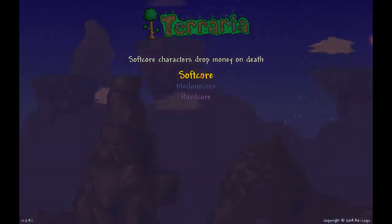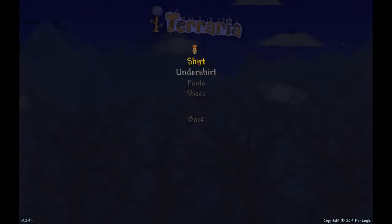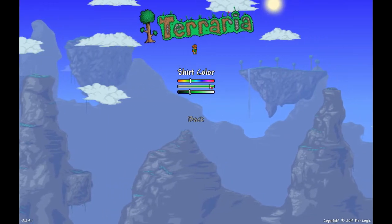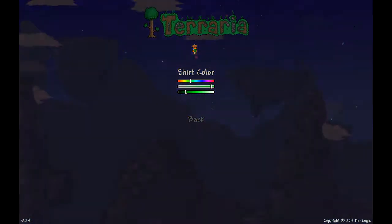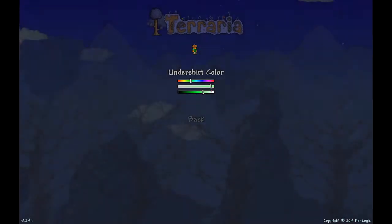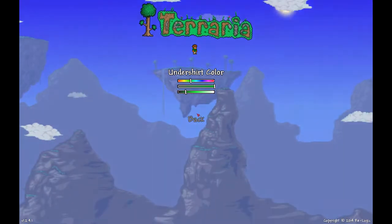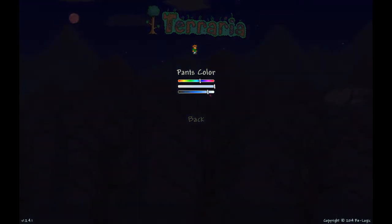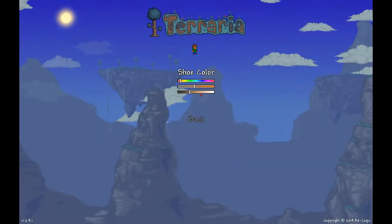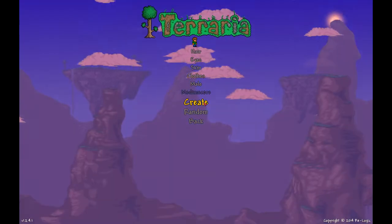What's this — softcore? Let's do medium core on this one, make it a little more difficult. Now I'm wearing a green shirt because green's like my favorite color. Why are my sleeves... oh, undershirt. I'll see if I can get it the same color. That looks good. For pants — more like blue jeans, yeah, there we go. Black shoes — that's how I do it.